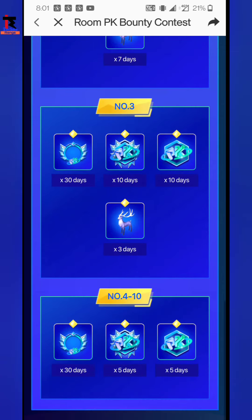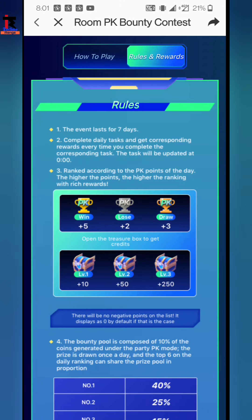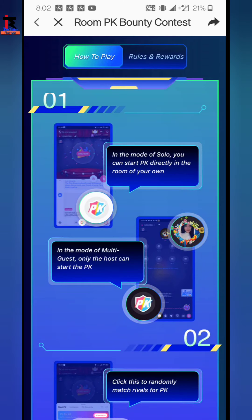You will not get any gift from here. So this is all the information — I hope you have a good understanding. Go to your room, get in the mood, and select Random PK. Win and redeem all these gifts. Friends, I will see you in the next video. Until next time.